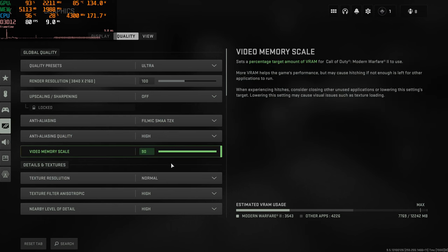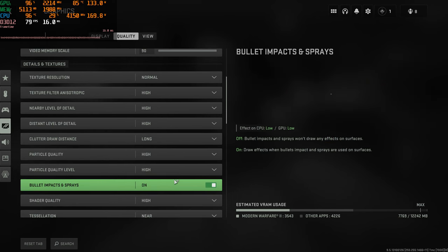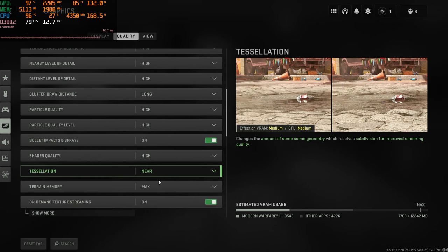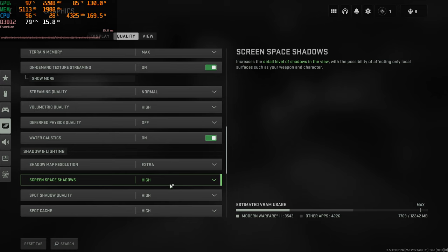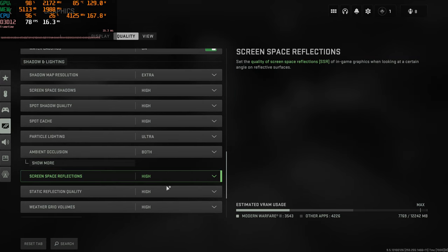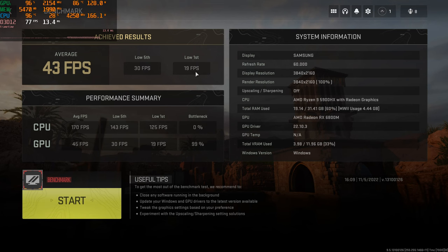Ultra time and it's gonna probably go ultra bad to be honest with you, but we're still gonna do it anyway, as we've done all the others. Probably just won't make it quite as long gameplay since I don't really like playing at horrible frame rates. But as long as we get enough footage so you guys can see how it does, that's all that matters. We got 43 average, 30 low 5th, and 19 low 1st — so not doing so hot. There's our performance summary and we're very much GPU bottlenecked now. Time to get into the game — ultra gameplay.